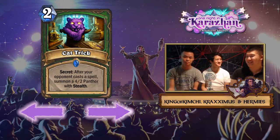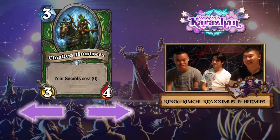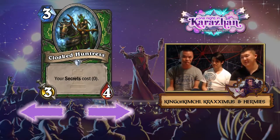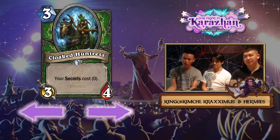Now on to Cloaked Huntress. When I first saw this card I thought it was crazy, because making spells cost zero is a huge deal in Hearthstone. It allows you to pull off some ridiculous turns, especially if that spell involves card draw. With Lock and Load it's pseudo card draw, so you can get secrets off of Lock and Load. This basically becomes like Mysterious Challenger, except even crazier, and you don't have to put crappy cards in your deck because you just keep cycling secrets off of Lock and Load.